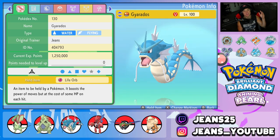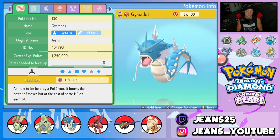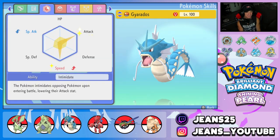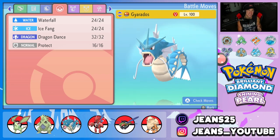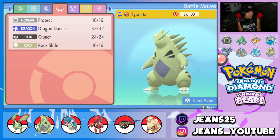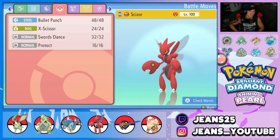Third Pokemon is Gyarados. I wasn't gonna use him but he just fit so well. He's got a Life Orb, Intimidate, Attack and Speed EVs, with a moveset of Waterfall, Ice Fang, Dragon Dance, and Protect. I swapped this to the Ice Fang Gyarados instead of the Crunch version since Tyranitar already has Crunch for Dark coverage.